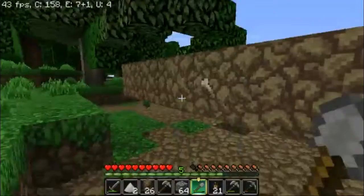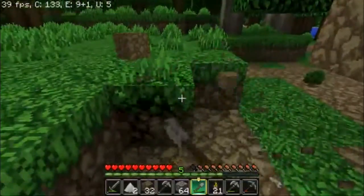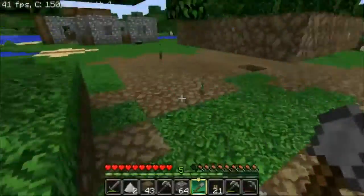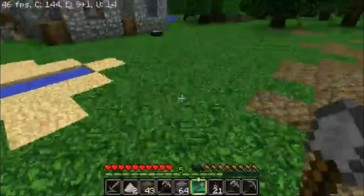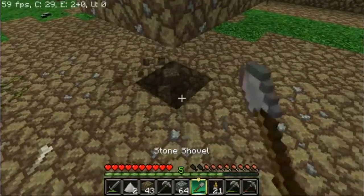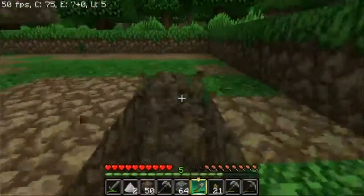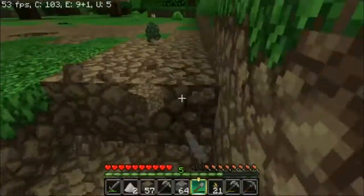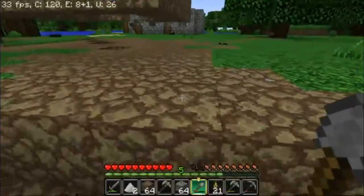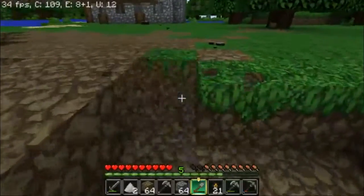I want it three blocks away from this one so the water channels, when you put them down, can catch just about every sapling pretty efficiently. We'll carve out all this dirt, put a cobblestone border around it, and a one-high wall so that it forces the water inwards and doesn't make a mess everywhere.